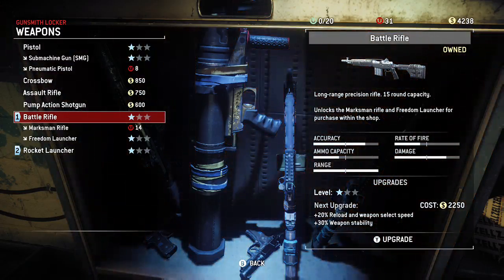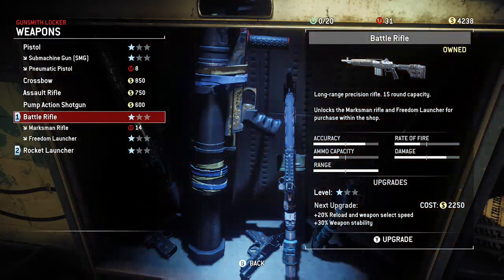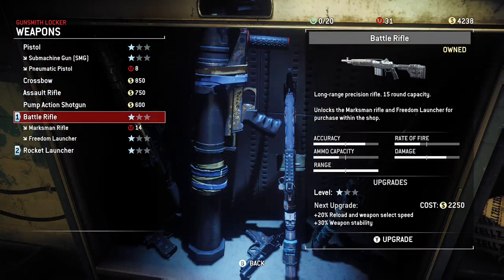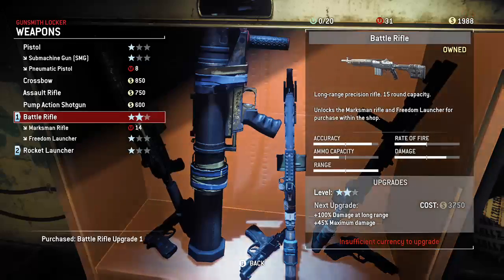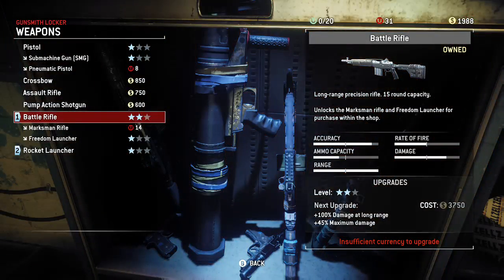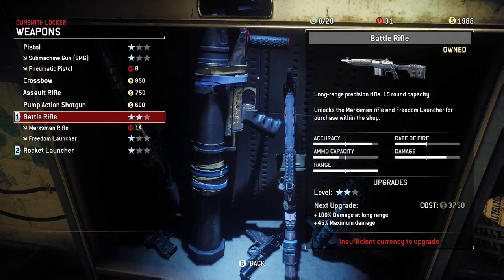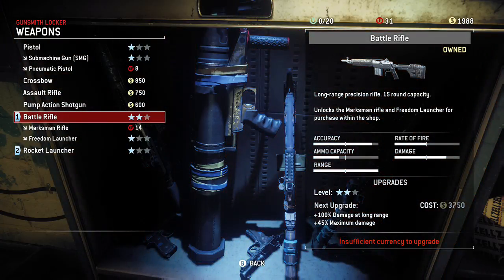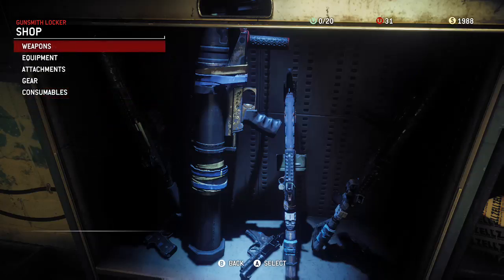This weapon has been good to me, but we're gonna stick with it — I'm just gonna upgrade that bad boy. What's the next upgrade? 3700. Whoa — plus 100% damage at long range, damn, and plus 45% max damage. This is a no-brainer, fellas. Moving on.